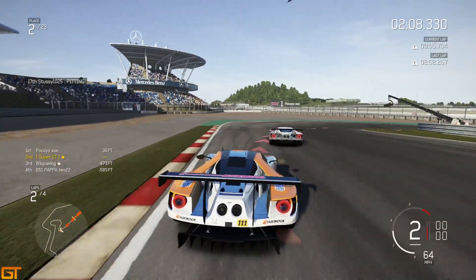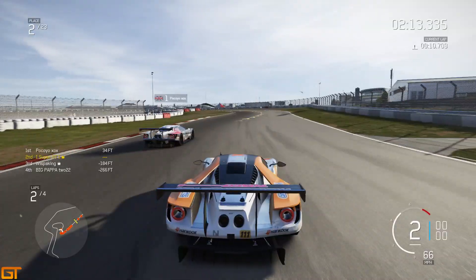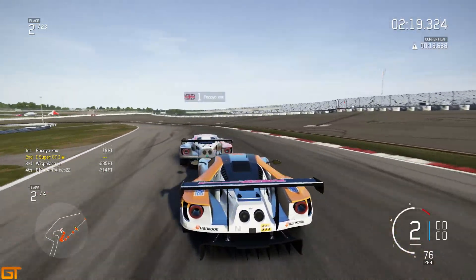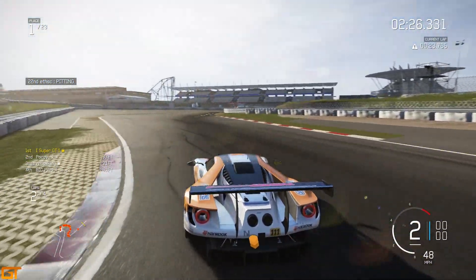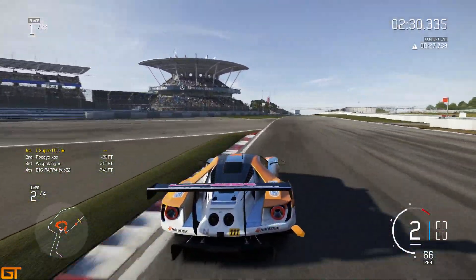Coming into the first turn, nothing quite on here. He's gone a little bit deep and I've gone for a better apex, giving me more of a run into this one. He goes narrow and I'm looking for the cutback on the exit — it's not quite there though. Coming into the third turn, I'm going to go for a lunge. He's gone very wide on the entry and this car has got very good brakes. Going in for a very nice move, taking the lead there.